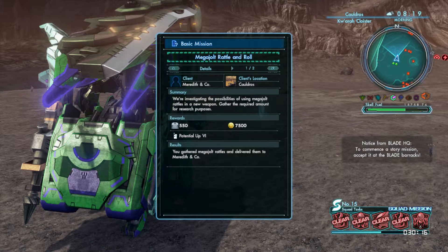Alright, not hard at all like I said. Go up the side of the mountain, go to site 514 or 515 and you will find these mega jolt rattles. They're not hard at all - just don't engage the enemy. Fly out until you're out of the battle range and then fly back in.